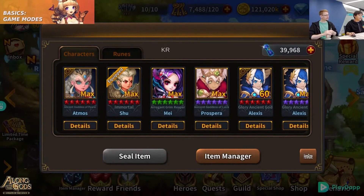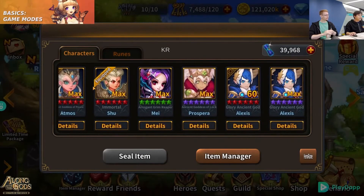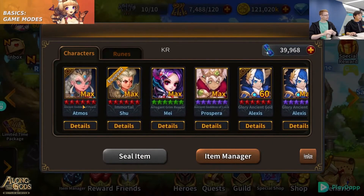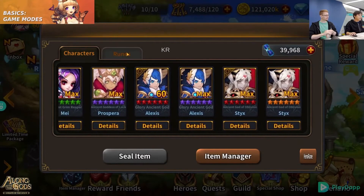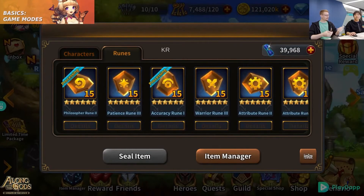Here you can see that you can transform heroes and runes into NFTs. You need your hero to be at 6 stars max level Ancient God, or 6 star runes at plus 15 level. We're on a dev build here so we can make everything — the devs certainly have a bit of a sandbox within the game.